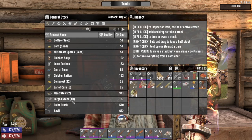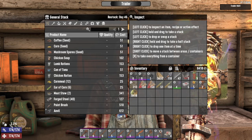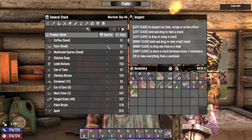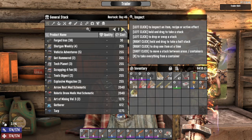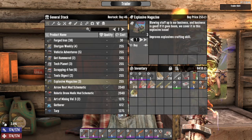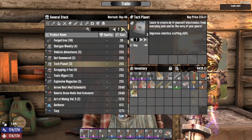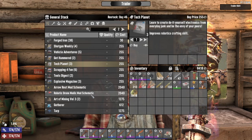Let's see what he's got for sale — maybe he has something nice for us. We need shotgun parts. Let's go page by page on everything here. Magazines — we could buy all these. Let's buy the tech planet. Hammered I'm not worried about at all. Robotic dramatic mod — nah.